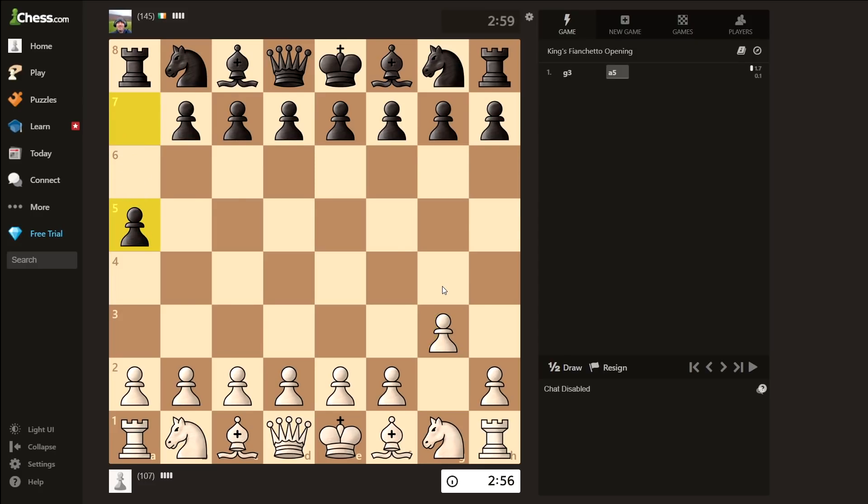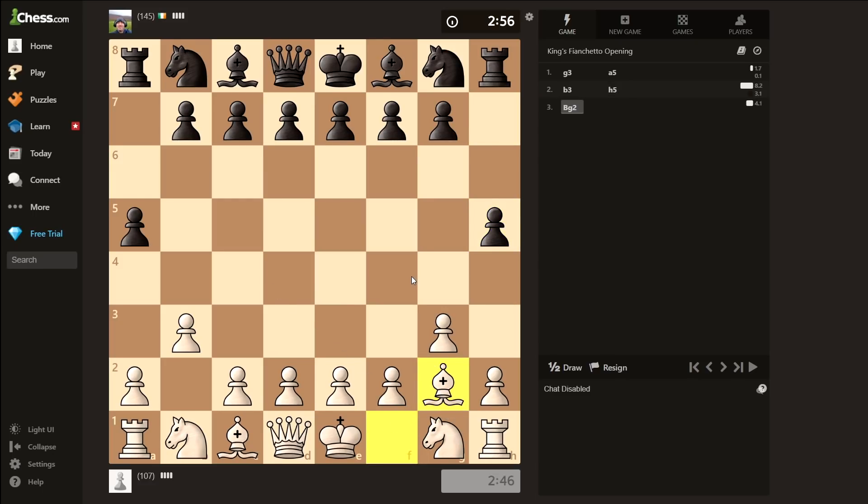A5. I guess that's lucky, since the video can last a bit longer. Now A4 is the threat, because it can come with A3, which stops my A pawn, which ends the video. Therefore, B3. H5 — very aggressive. Bishop G2. I already have a pawn on G3, so no need to worry about H4.